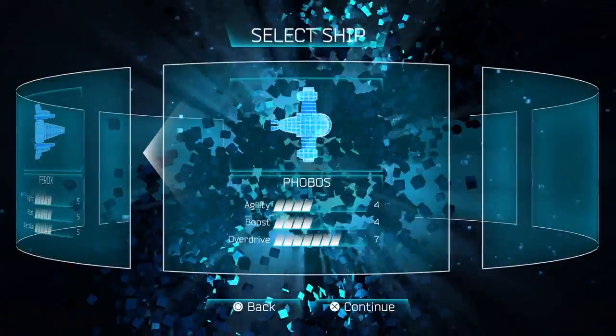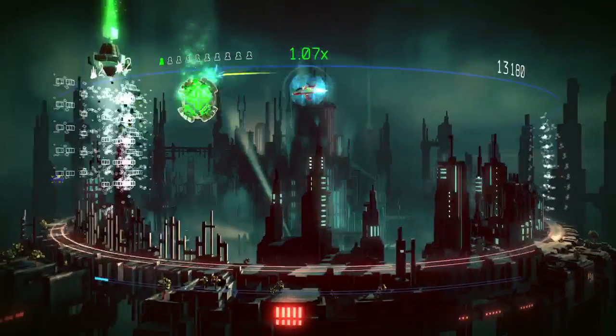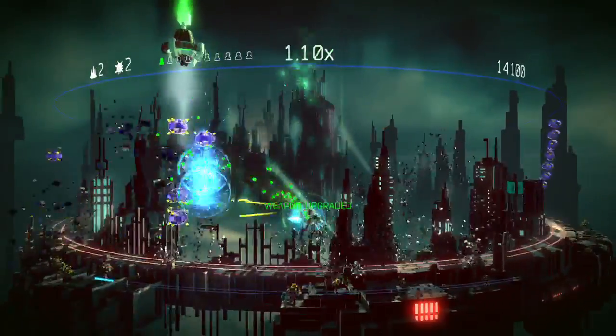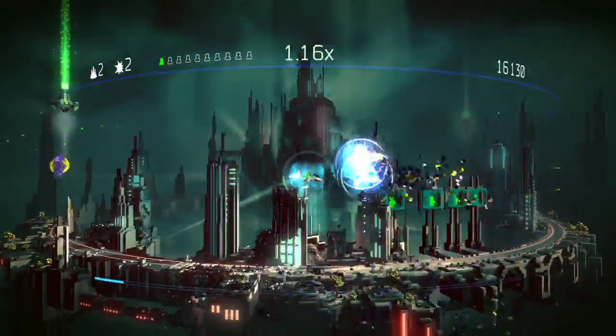You'll be piloting one of three ships with various stats that get powered up, but the basic gameplay remains the same as you try to conquer five levels. Shoot to the left, shoot to the right, and don't get hit. It's not quite that basic, but those are the ground rules.